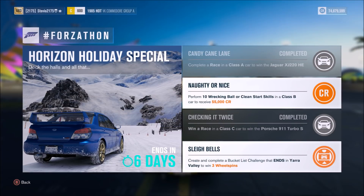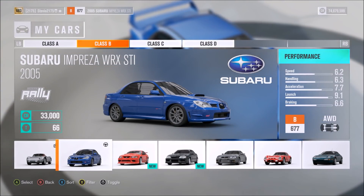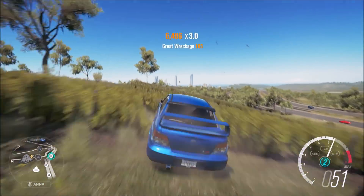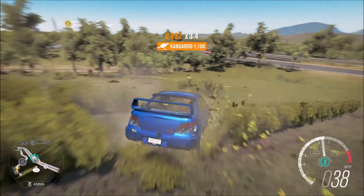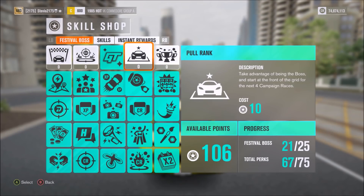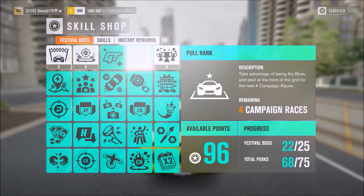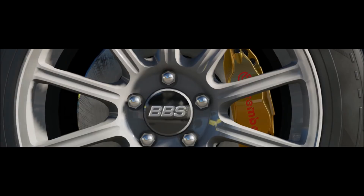For the next challenge, you need a total of 10 either wrecking ball skills or clean start skills using a B-Class car. So go to your festival, sort for B-Class cars. You need — I think it's three, probably four honestly — wrecked skills in a row to get the wrecking ball to pop up, but it can take a little bit of time and is a little inconsistent, so I'd recommend doing the clean start skills — I think they're a little bit quicker to get. Use the pull rank perk once again to start in first place, and I'd use new racer difficulty as well.